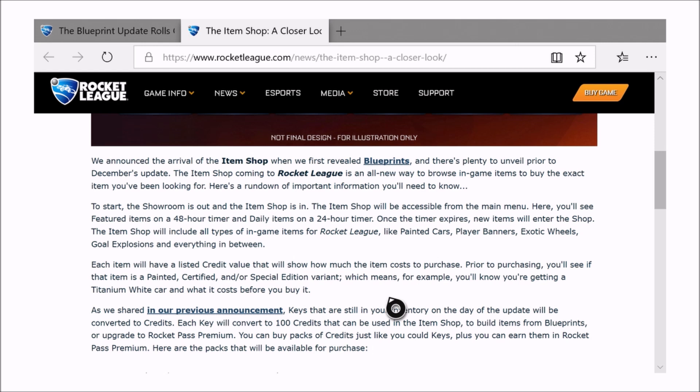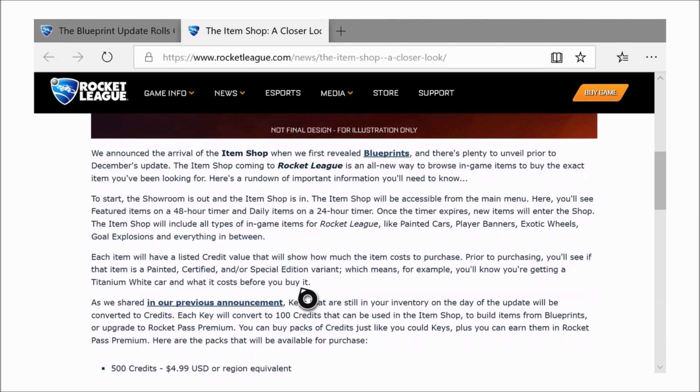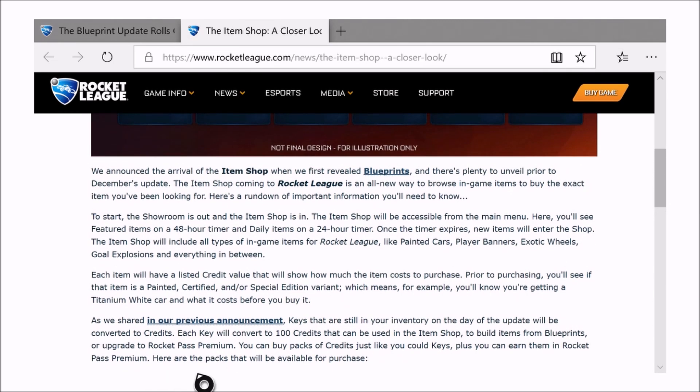For example, you'll know you're getting a specific car and what it costs before you buy it. Keys turn into credits — each key equals 100 credits.